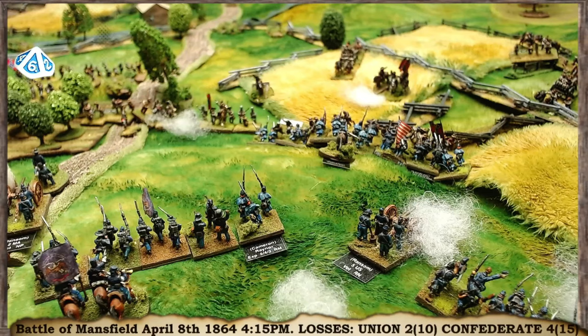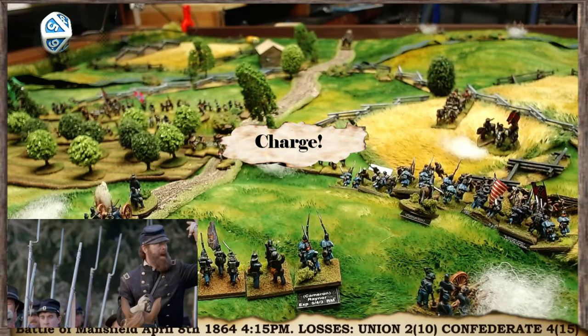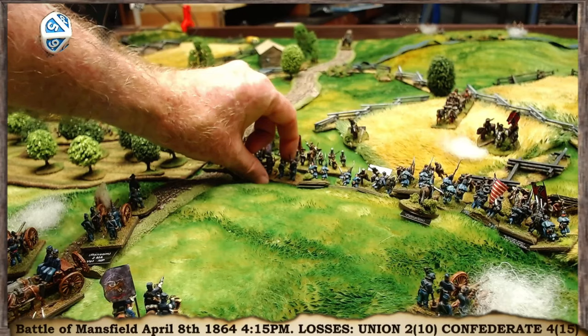Next, Raynor's brigade is in a good position with disordered Confederates in front. They're fresh, with an exceptional commander and divisional commander — Cameron's division. They roll a 5 and they're going in as well, charging down the hill. With disordered Confederates in front, this battle could be over quickly — the Confederate attack could stall.